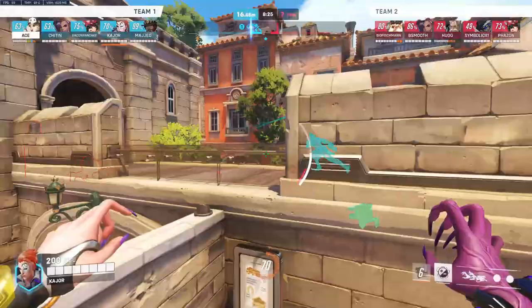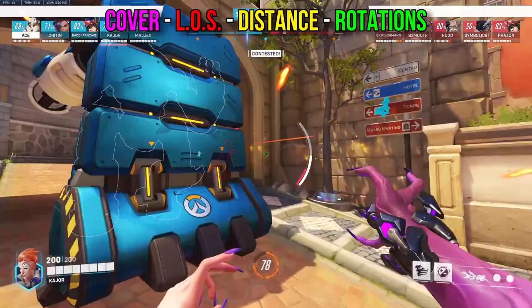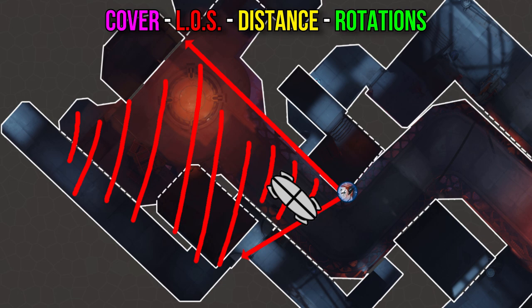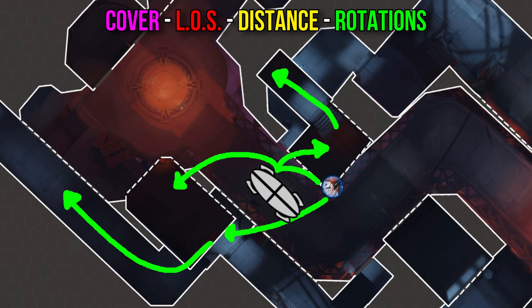Now onto Moira's positioning and playstyle. Positioning is often a lot less strict and more fluid with Moira thanks to your high sustain and fade, but the four rules of positioning still apply. First rule is cover — super important to not have things like fade forced early. Second rule is line of sight — you want to see and have awareness of both teams. Third rule is distance from angles, meaning you want some distance to react to flankers like Tracer or Sombra to put pressure on them. And lastly, you need rotations — the ability to move to different important areas of the map, which fade enables.